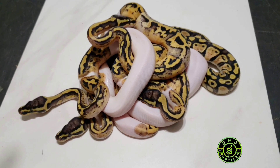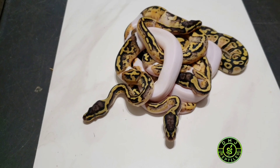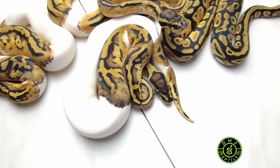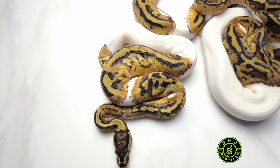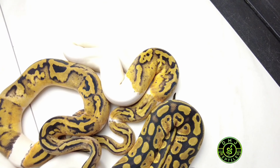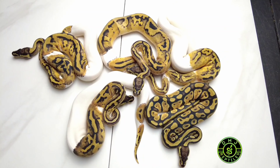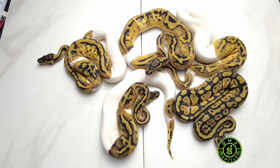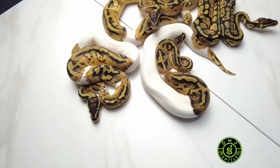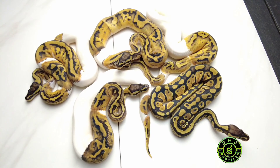If you don't follow, please follow and subscribe - there'll be a lot of updates coming. Here they are after a bunch of meals. The pastel is for sale still - that's a female pastel double het pied orange ghost possible het albino. The other four, a 1.3 grouping, is staying here. They are just absolutely incredible - really stunning. The one in the center is my male and the other three are females.